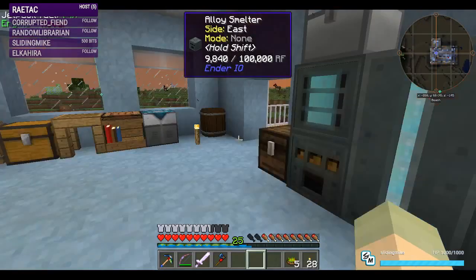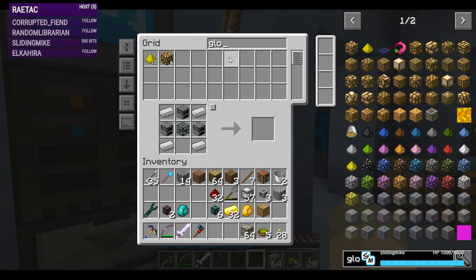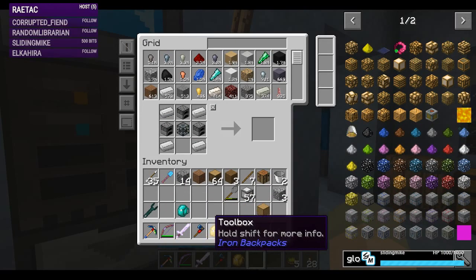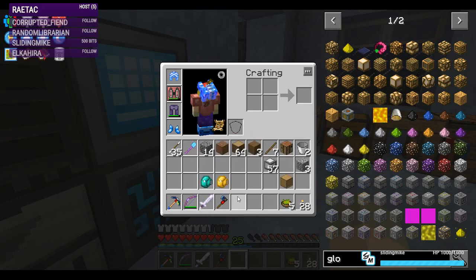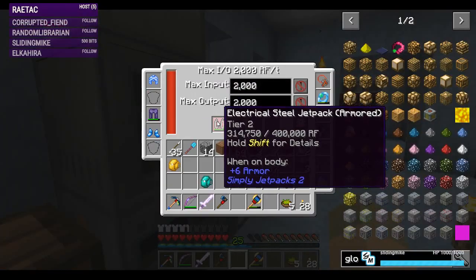Now we can use this one for making energetic alloy, which needs gold and redstone — and glowstone too. We need to go grab some glowstone. Let's tuck the conduits away. I'm rocking a gold shovel because I've misplaced my other shovel. If I use my hammer it'll silk-touch the glowstone and it'll be a lot nicer. Let's recharge our jetpack first and head to the Nether.